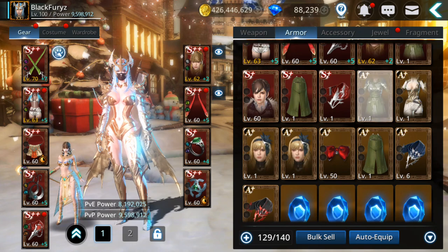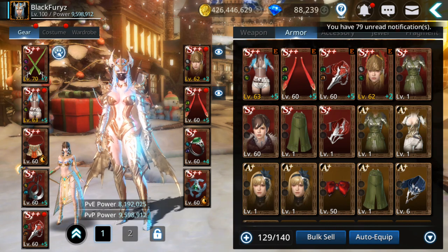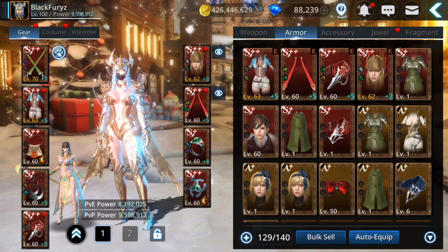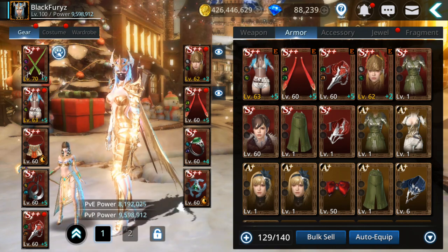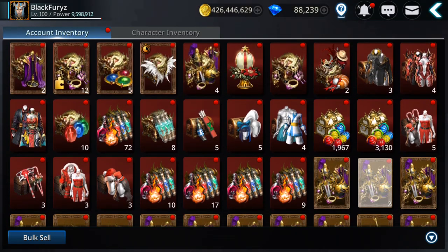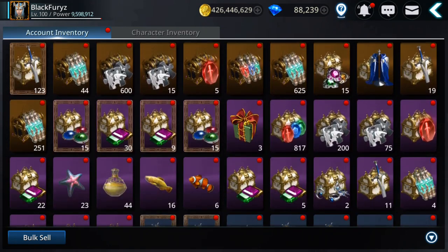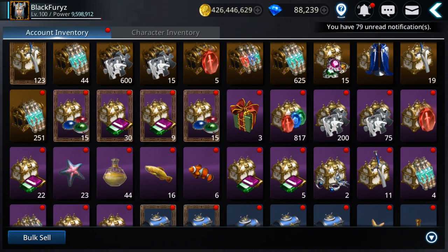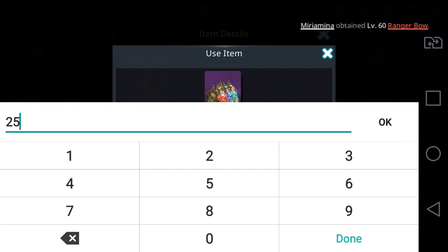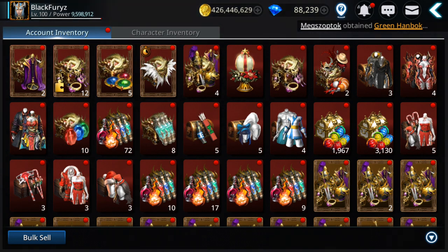What else do I have in here? Let me check — costumes. Let's get a few more materials. Maybe I should refine — I don't think I have enough. 25 materials, there we go. Let's see.